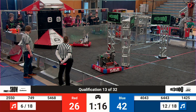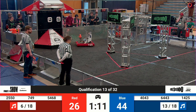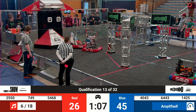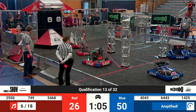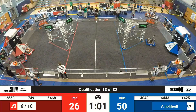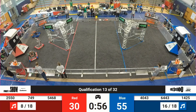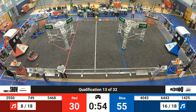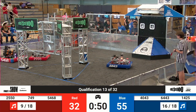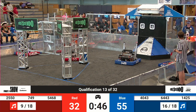All right, we've got 6443 zooming across the field here — quite speedy — trying to line up and score for Blue. And they do. Nerd Herd's trying to get over to their source so they can pick up another note, while 749 is zooming over to their source to look to see if they can find a note on their side of the field. Okay, we've got a bunch of red robots looking for notes over at the red source while Blue is busy scoring.